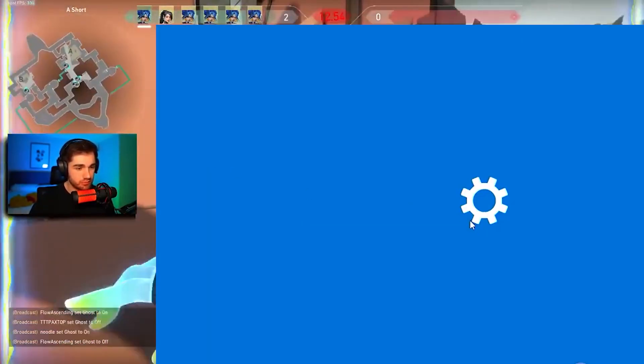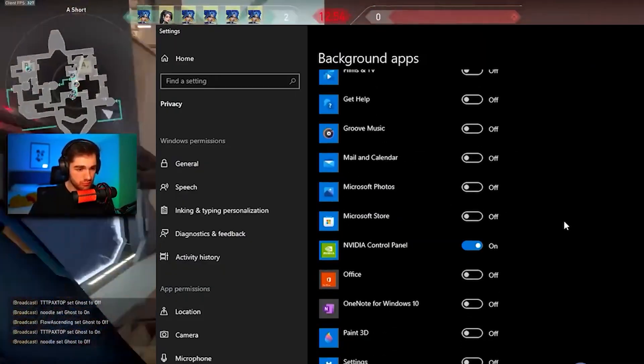Third, in the search bar type 'background apps', then turn off all unnecessary apps or keep only those which you need.